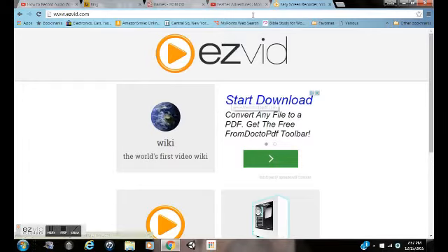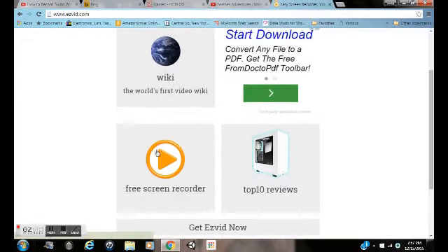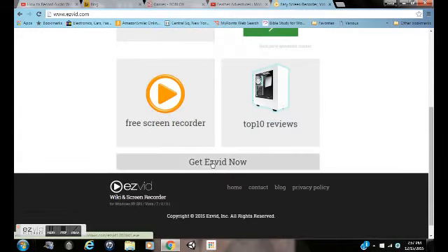For example, like Squashy or Stampy's videos — this is how it would come out. You don't get the rim of your computer or anything like that. So you click 'Get Ezvid,' it'll download, you click on it, hit one, and then you go through the process of downloading it.